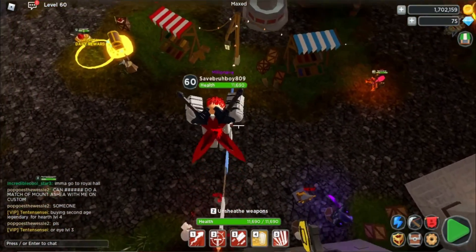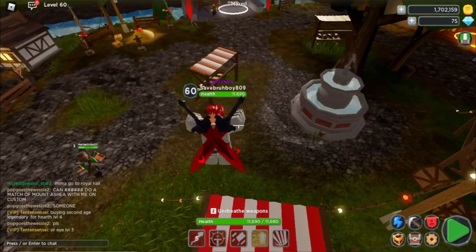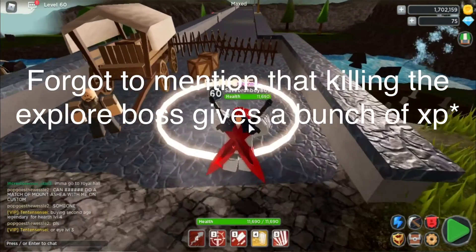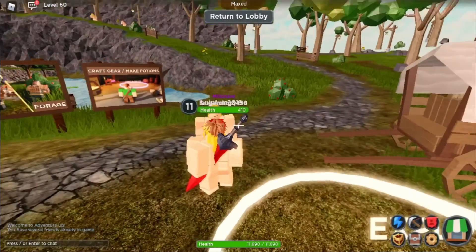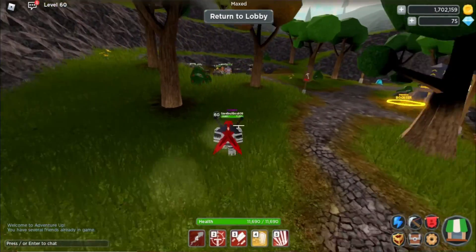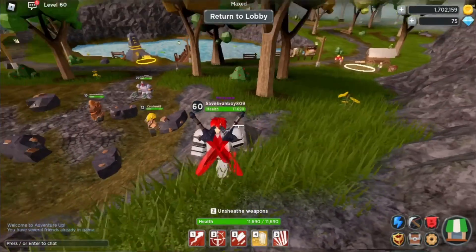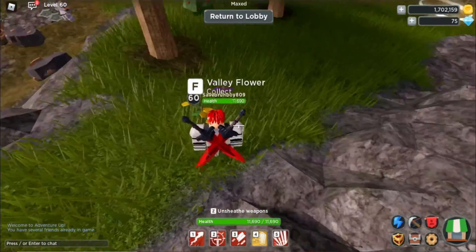The explorer zone is basically useless while leveling. The only thing you want to do there is foraging. Let's go to Pleasant Valley because you'll be starting out there. You don't need wood or copper — you use those to craft, but you can just get armor and weapons from dungeons. What you actually want to do is collect valley flowers by pressing F.